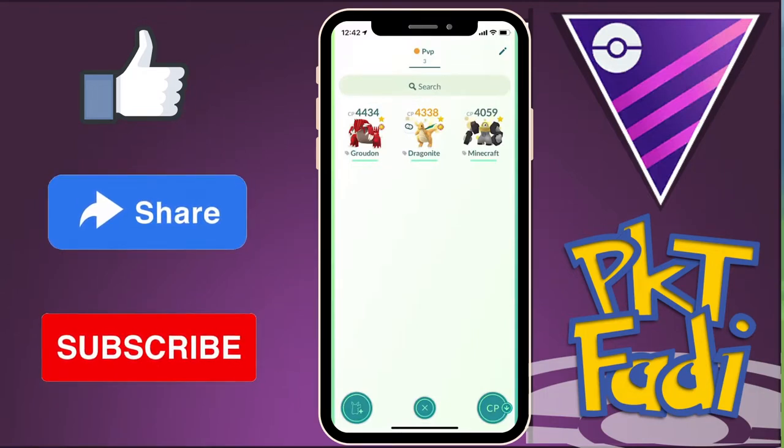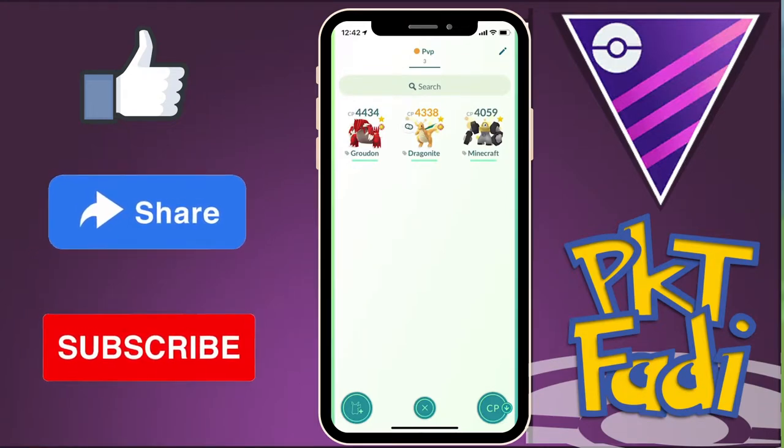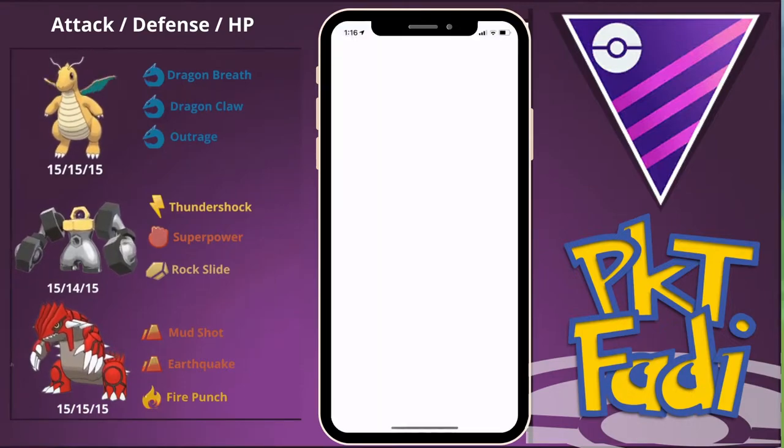As you can see, my Dragonite is level 50. My Groudon is getting there — I still need a bit more XL Candy — and my Melmetal is of course level 50. So without further ado, let's get right into the video.